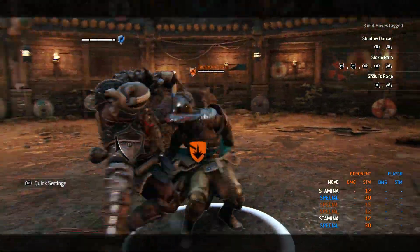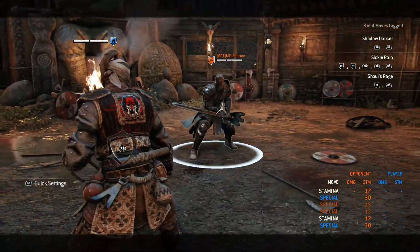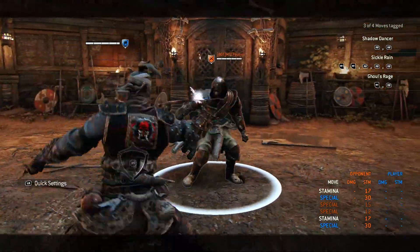On Shinobi you can do the double dodge to the side, followed by the kick, followed by a guaranteed heavy. That is your best option.